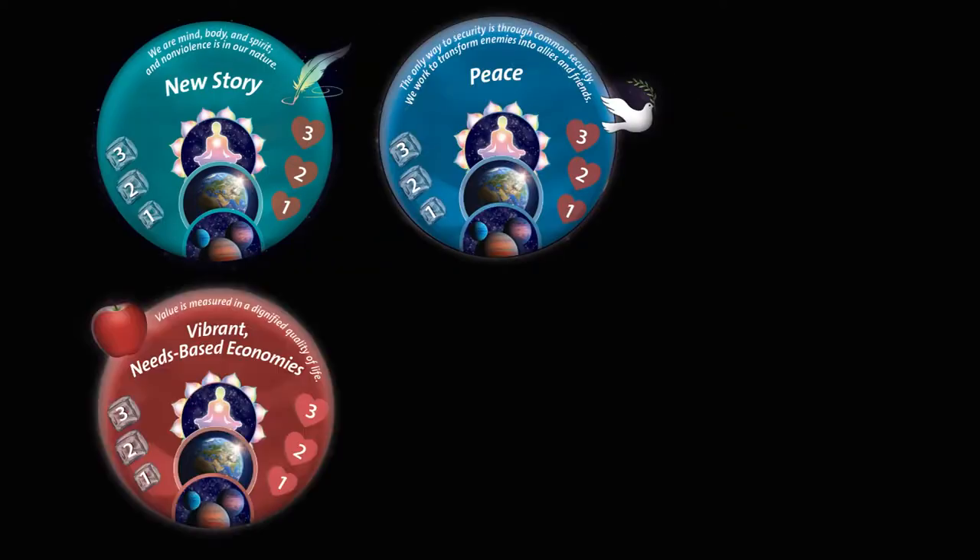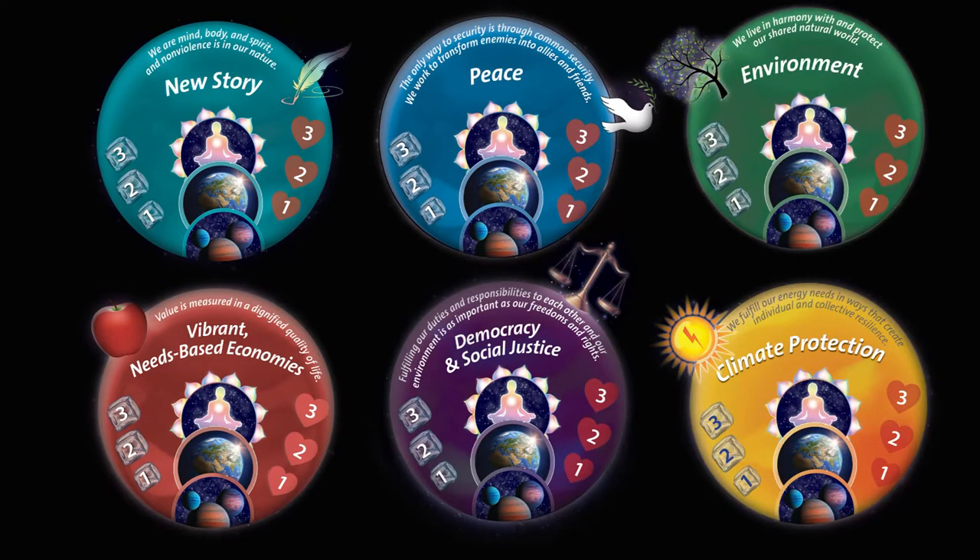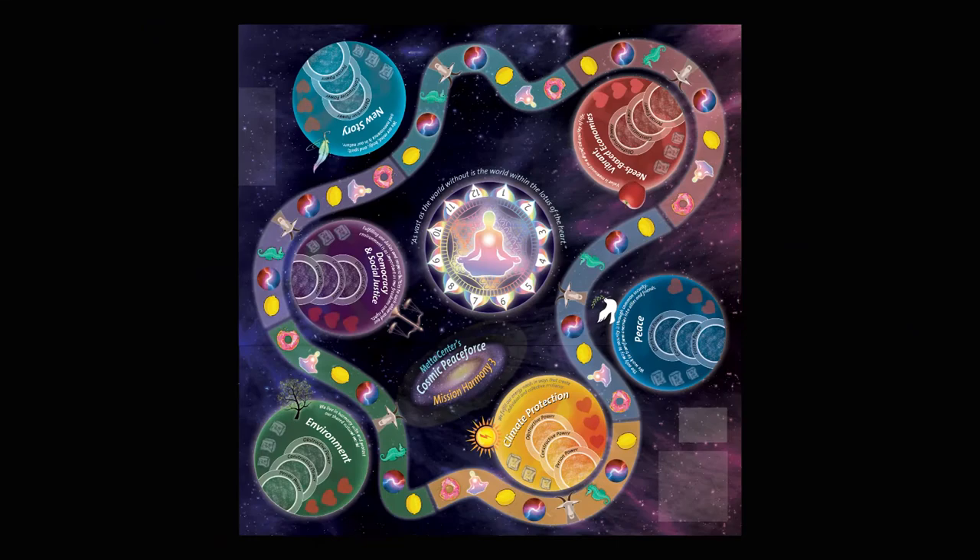Looking at each dimension, there's new story, peace, new economy, social justice — pick one that appeals to you. You can read about it on the board itself. You're going to look for the little creature in the pathway around the board that looks like a seahorse but better, because this sea of consciousness and sea of the cosmos requires a space horse to travel through.